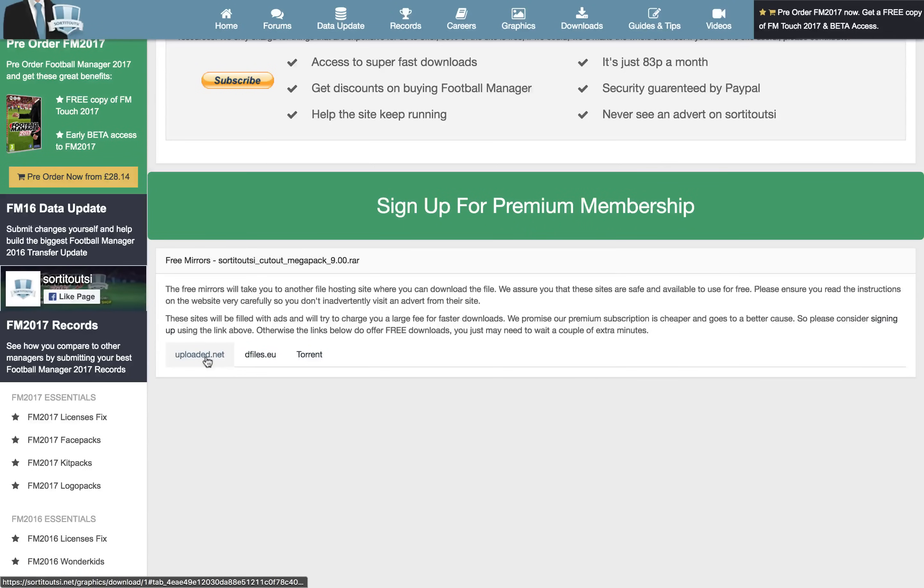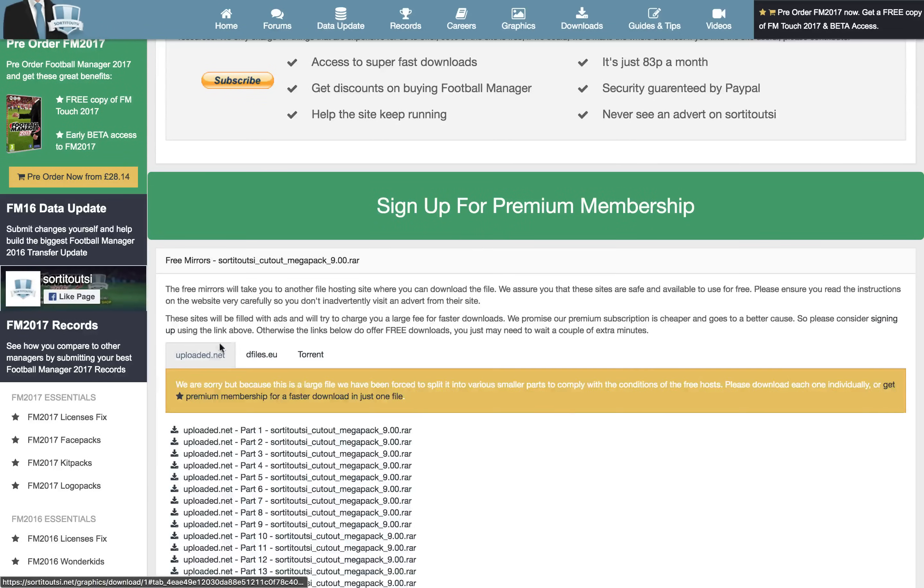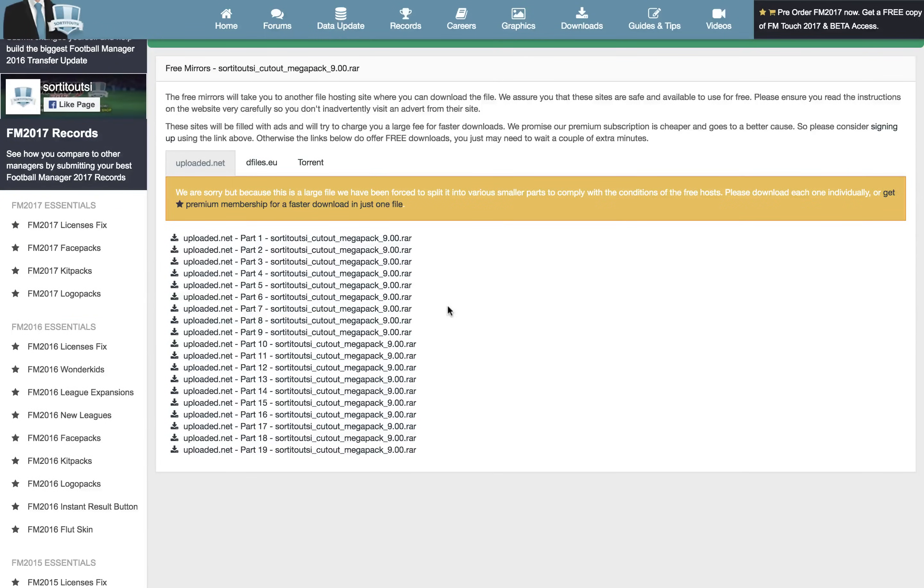It doesn't matter if you choose Uploaded.net or DF files.eu — both files are exactly the same on both. So if you want to download some files from Uploaded.net and some from DF files.eu, that's fine. You'll see they all come split into different parts. This is because we can't upload an 8GB file to these sites, so we have to split them into lots of smaller, more manageable parts.